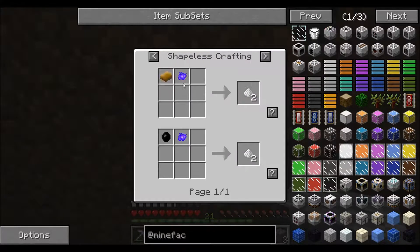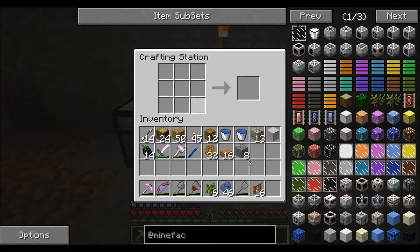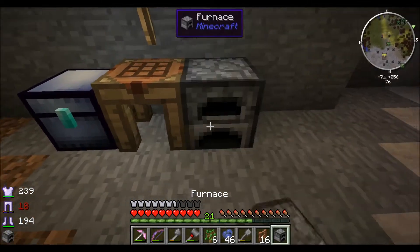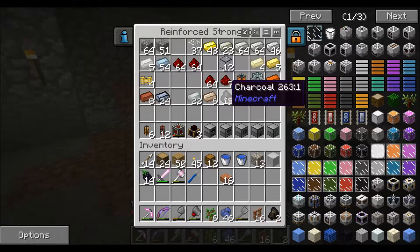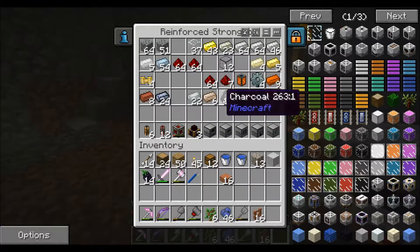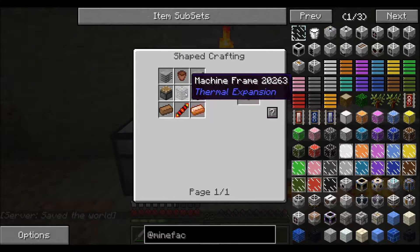We've got industrial craft trees outside and I've managed to get 32 rubber. To speed things up, I'll use a furnace — half a stack in there, half a stack in there to get some charcoal, then two and two to get our rubber. We can then re-smelt that rubber to turn it into plastic. We now have enough raw plastic to make the plastic sheets for our planter.